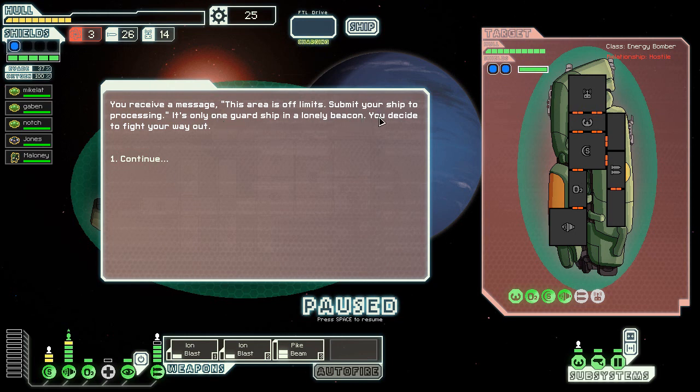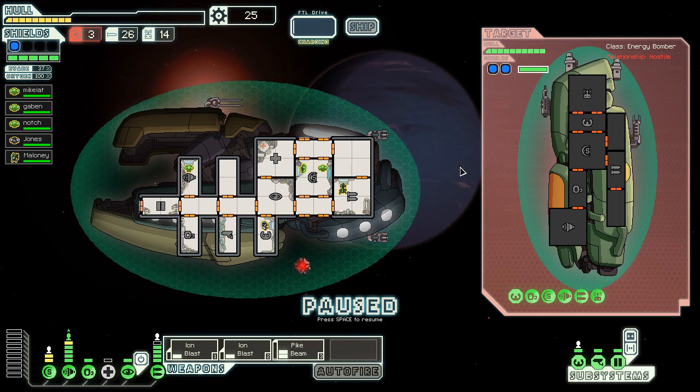I have to submit my ship to processing — it's only one guard ship and a lonely beacon. Decide to fight your way out. Okay — I thought I was powering something. Here's what we can do.